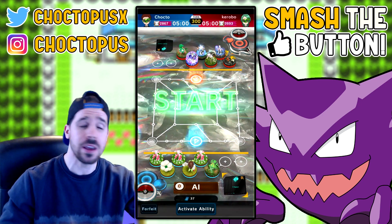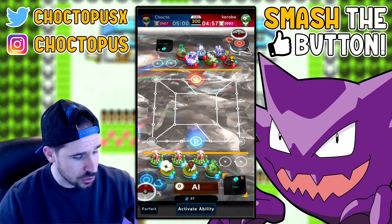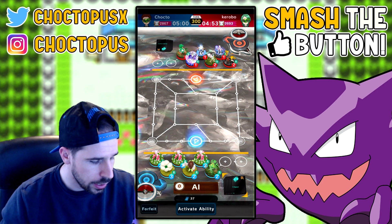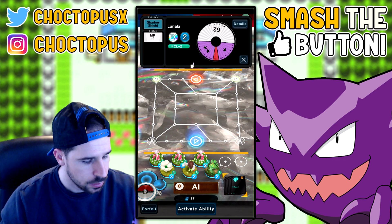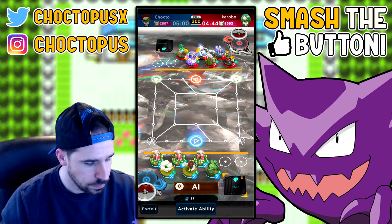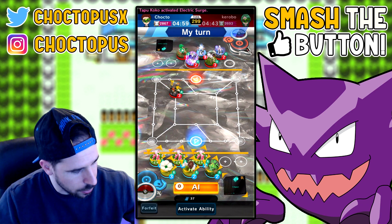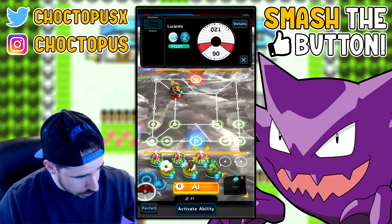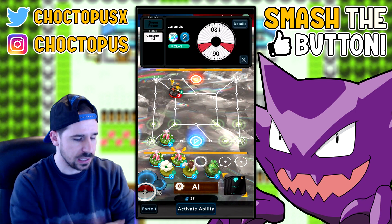If you have any recommendations for plates or figures, drop them in the comment section and maybe we'll do some refinement. Alright, we're going up against Korobo here — let's see the theme: Mewtwo — though they don't have a Mega Mewtwo — Lunala, Zarude... Okay, here comes Tapu Koko. I'm going to go for the goal right away and take out all my Lorantises.